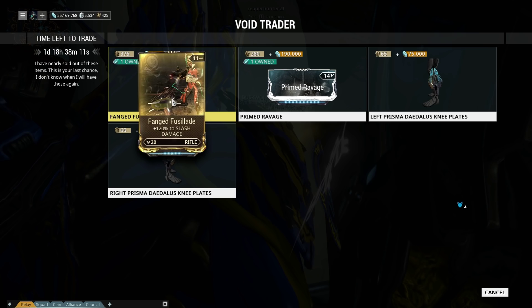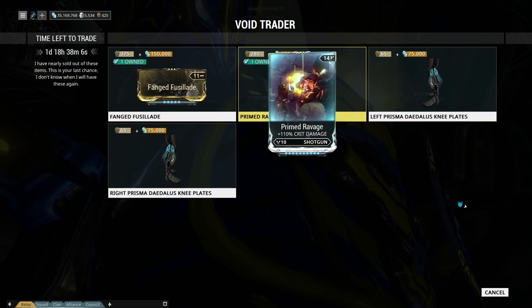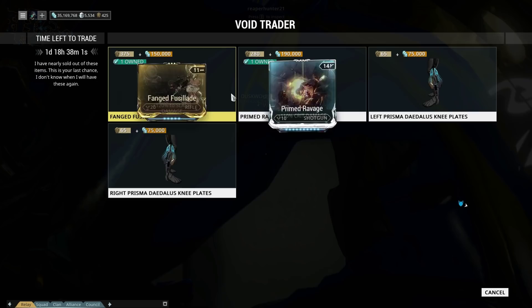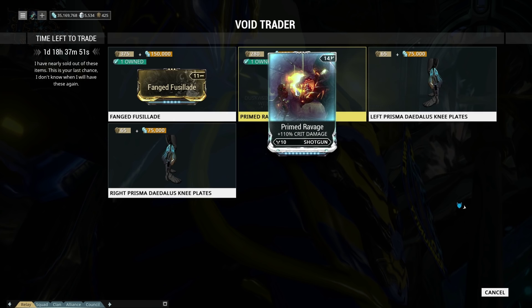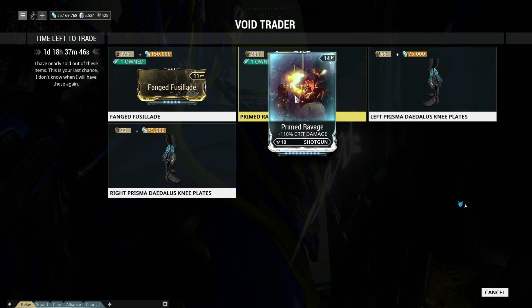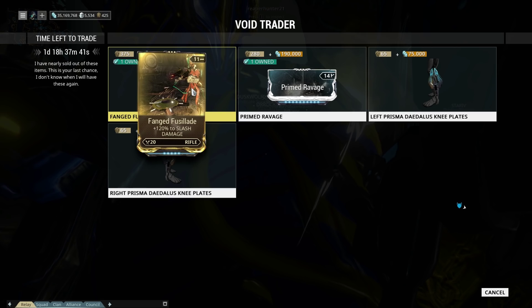Also get your hands on Primed Ravage — 280 ducats and 190,000 credits. These are both worth it. I know this one works on the Boar Prime maybe. It's not bad to get 110% crit damage increase, but Fusillade is the big one. And with this being here for the first time, we're probably likely to see the other slash damage mods coming into play at some point, which is cool.